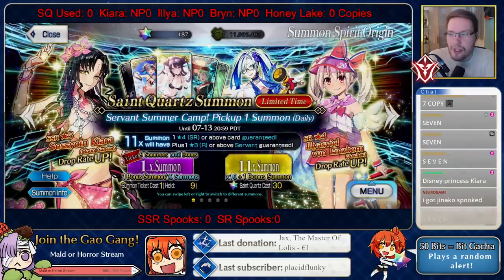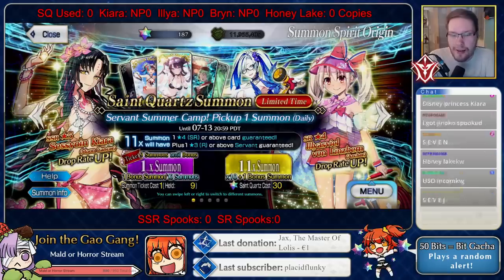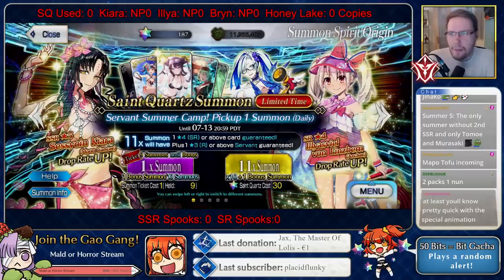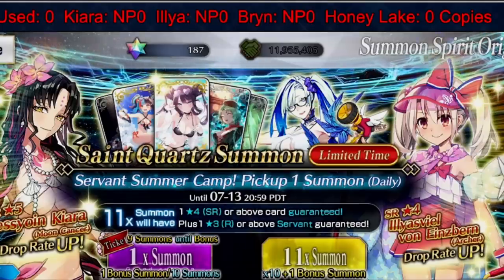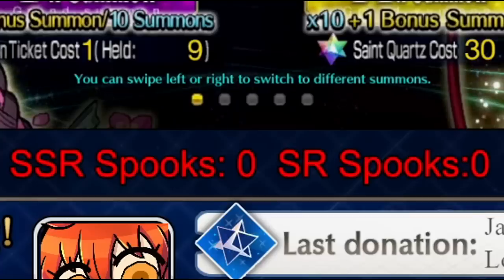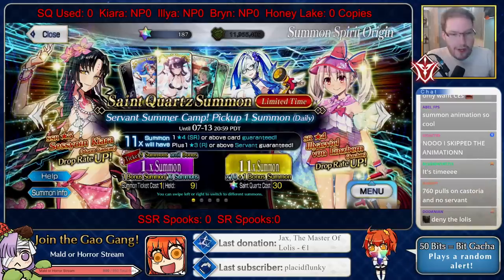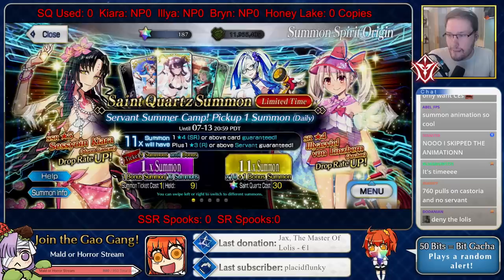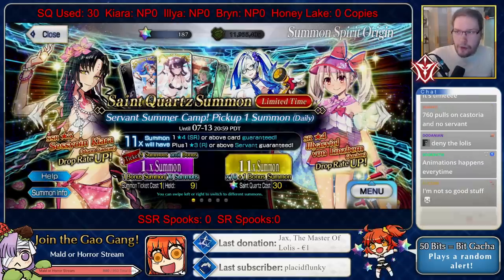The only time ever to see a special summon animation — if you do land Chiara, it should play a very special looking animation. I added a bunch of counters as you can see up top: counters for the good stuff, and down is the not-so-good stuff. Hopefully it's not too much text. I'm just going to get right into it — going to start with a multi before I do the tickets, for 30 quartz.